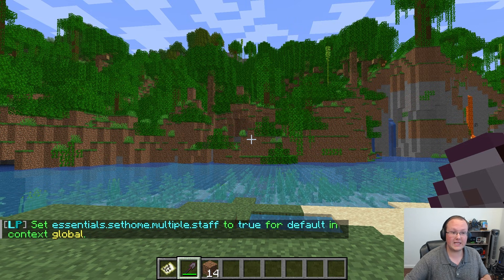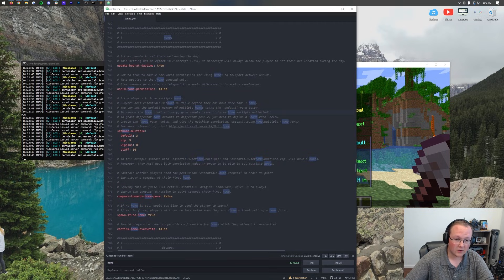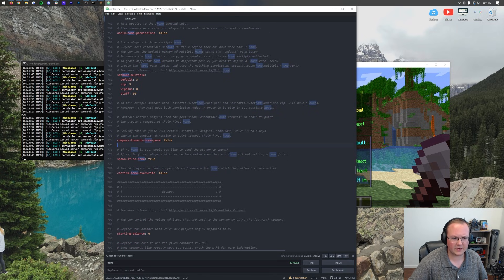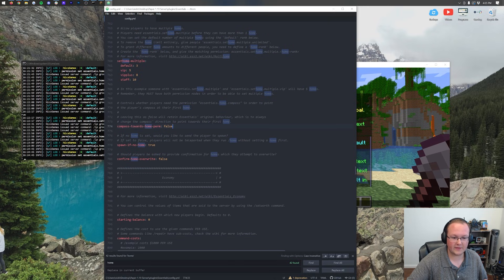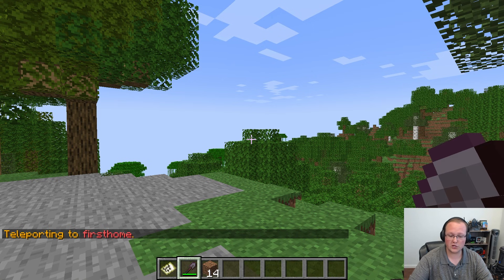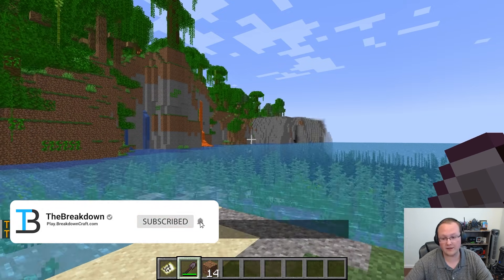That's how you add homes to your Minecraft server — pretty simple and easy. There are also other settings worth looking at in the home config: world home permissions per world, update bed at daytime or only at night, compass home so the compass points toward your home, spawn if no home so players go to spawn if they have no home set, and confirm home overwrite to prompt before overriding an existing home — set to false by default. That is how you can add homes to your Minecraft server and quickly do /home firstname or whatever name you choose. Thanks for watching — if you enjoyed this video, give it a thumbs up and subscribe for more content every single day.